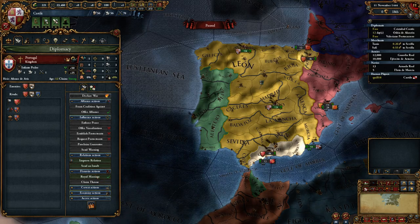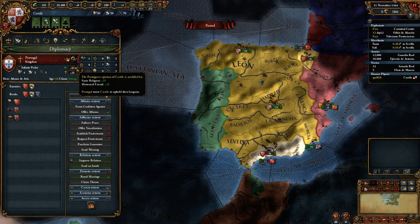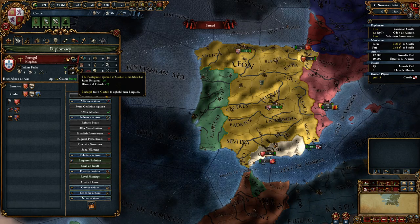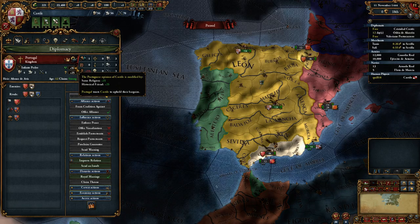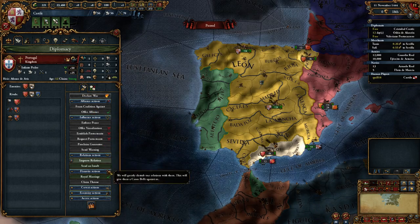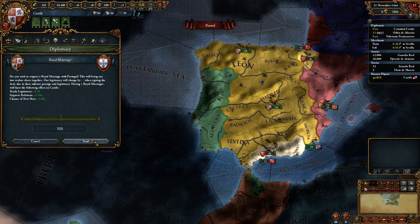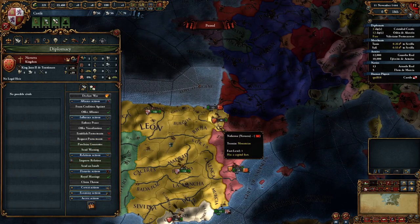In addition to that, declaring war against someone you have a royal marriage with causes you to lose stability, which means it's a great way to defend yourself against aggressive war declarations. Even without an alliance, it just makes it less likely someone will be willing to declare war on you. So let's go ahead and royal marry Portugal — we're going to stay really good friends with them. And I'm going to send one more royal marriage offer to Navarra.